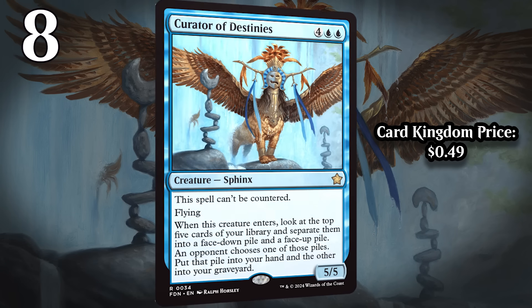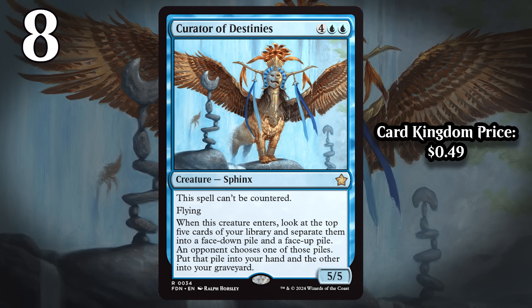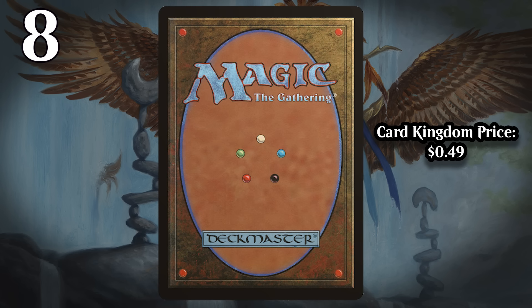At number 8, I have Curator of Destinies. It's a 6-mana 5/5 that can't be countered with flying, and it has an enter's trigger reminiscent of Fact or Fiction: you look at the top 5 cards of your library and separate them into a face-down pile and a face-up pile. An opponent chooses one pile — you put that pile into your hand and the other into your graveyard. You get a pretty efficient flyer that can often end the game in 2 or 3 swings, but what really makes it a bomb is that it's also going to draw you at least 2 cards while loading your graveyard, which might give you threshold. Even if your opponent manages to kill the Curator, you still have the cards it gave you.